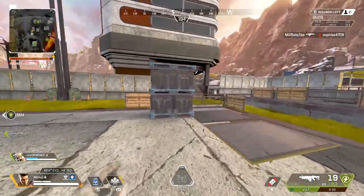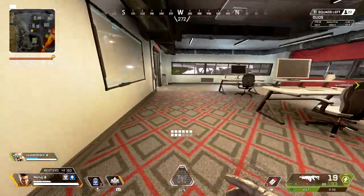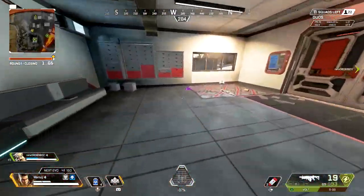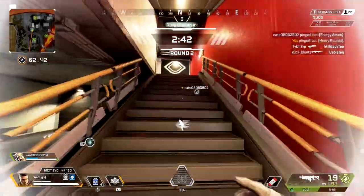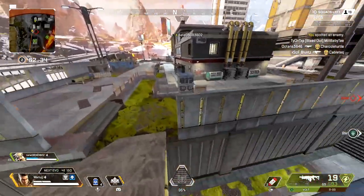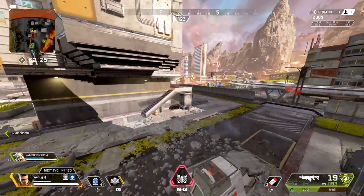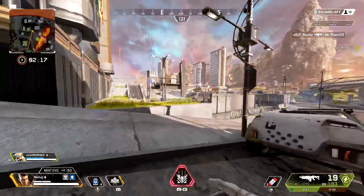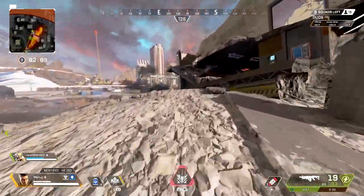A lot of times when you're running through hot drop areas, sometimes the most you're going to find is ammo or leftover guns. But look — this one's unhit, which is really nice. Get some shields, light ammo, another R99, another throwable. Come down here — R3 helmet, more heals. I just got shot at though. I believe these guys are over here somewhere, so we're going to rotate and figure out where we just got shot from. Now that we have some stuff, we can actually fight.